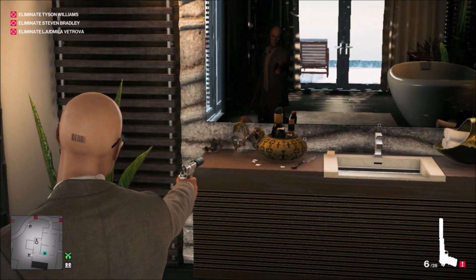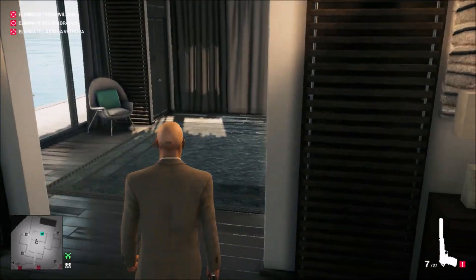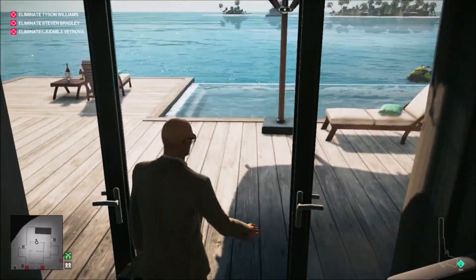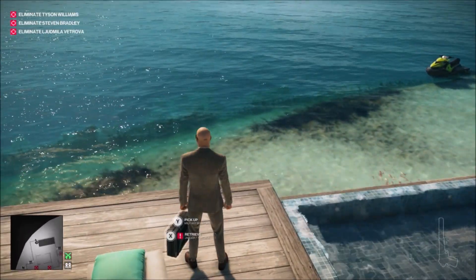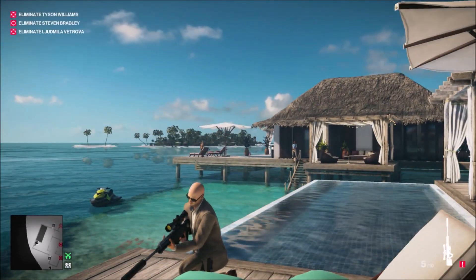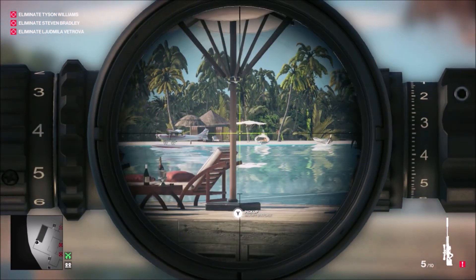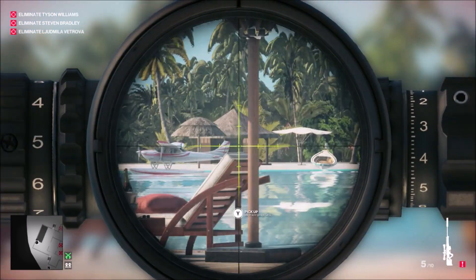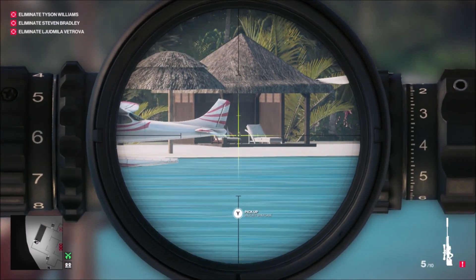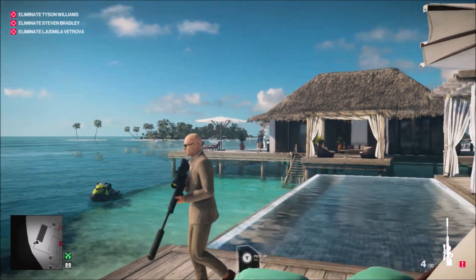I started right here in the shark hut - this is gonna be the first skull. Just use the Silver Baller, and obviously make sure you have silencers on your weapons because you're gonna be shooting out in the open. I'm picking up my sniper rifle here and I'm gonna be able to take out three skulls just from this spot. It's a little tough shot but this is probably the best sniper rifle in the game, so I got some really good zoom. It's gonna be over here on another island, between these two beach chairs - make sure you see the skull shatter.